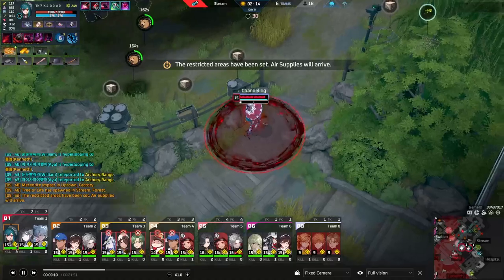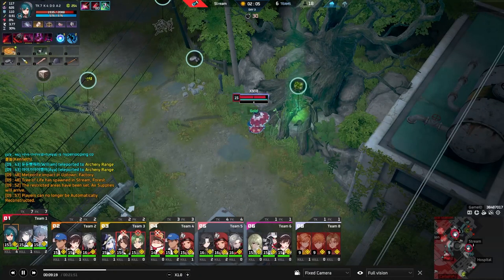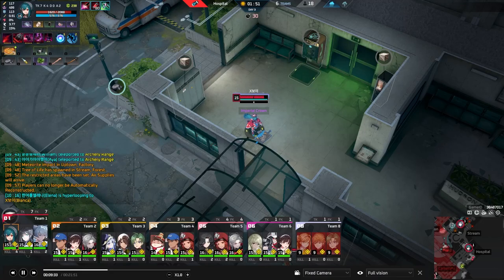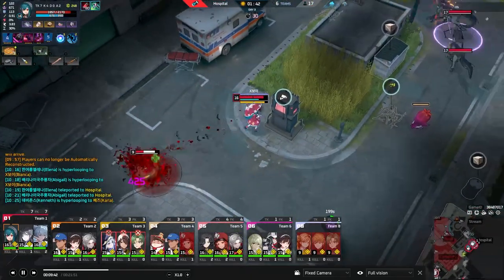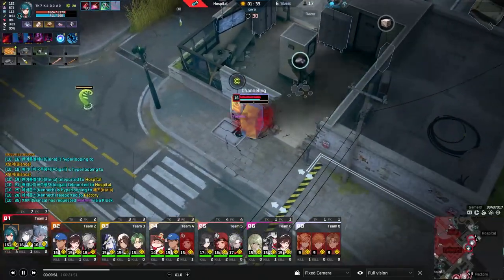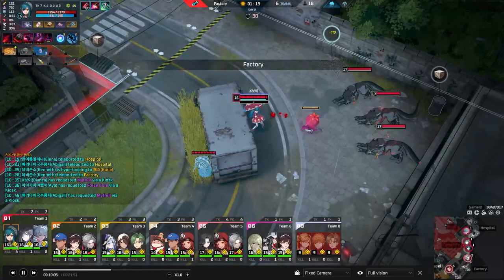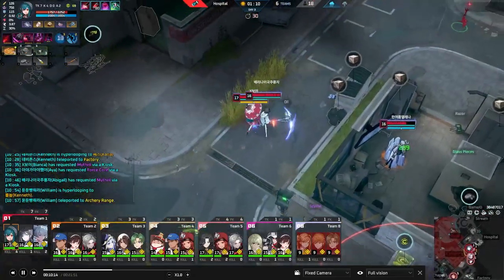One thing I really want to point out that some people might not understand when watching Bianca players: Bianca's E has a set range of dash, so you'll go a set distance once max charged — which is what you want to get the most damage and healing. They'll actually aim it up to walls that the E won't go through to guarantee they land the AoE damage on the mob or target they're trying to hit, without risking going too far in a certain direction and putting themselves in an awkward position. It's a small mechanic that shows mastery — knowing when you want to go far and exactly how far.